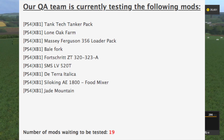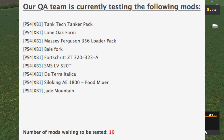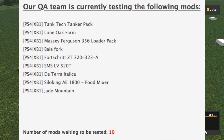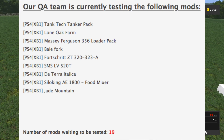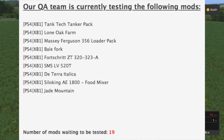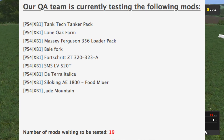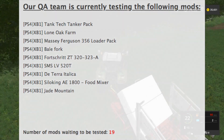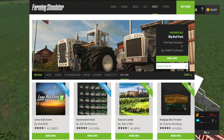Both of those are updates. The new Massey Ferguson 356 Loader Pack, Bell Fork, Fortress ZT3 2323 — that's an update. The SMSL V520T, which is a roller planter — very cool. Terra Italica Silo King, A1800 by Black Sheep Modding, the food mixer — can't wait to have that — and Jade Mountain.